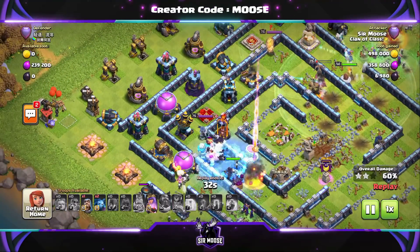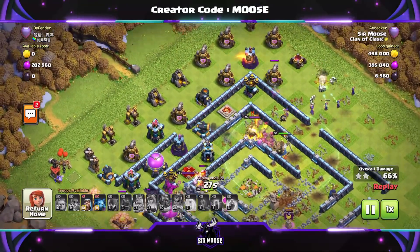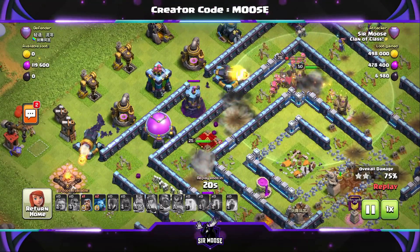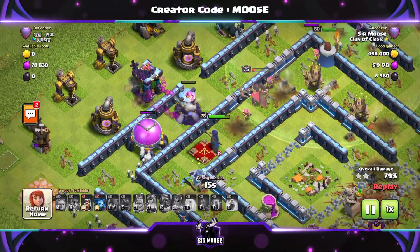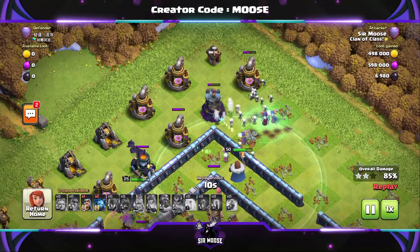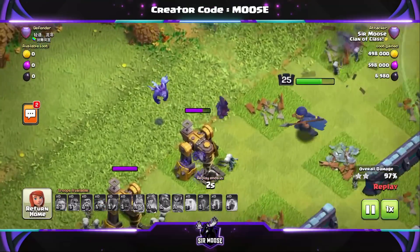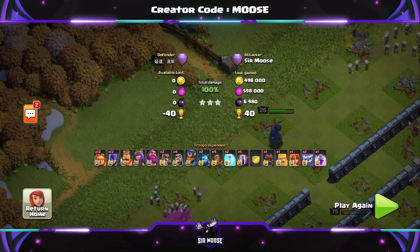We're going to Freeze the Scattershot to help the Bats out — we don't want them to meet the Scattershot because it is quite nasty. There's a Wizard Tower there as well, and that's why we need two Freeze Spells. Now we haven't got any left and that Wizard Tower is having a great time — those poor Bats. But no — the Royal Champion is there to help out! Rachel the Royal Champion has saved the day and saved the Bats — quite magnificent. Mike the Minion hasn't been deployed yet, but there we go — Mike has been deployed. Three stars guaranteed! Well done Mike!